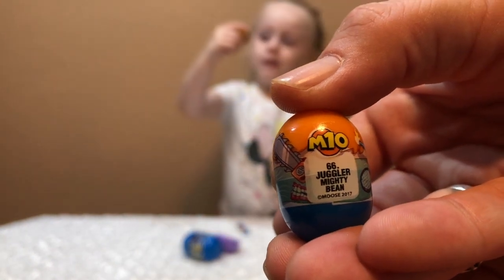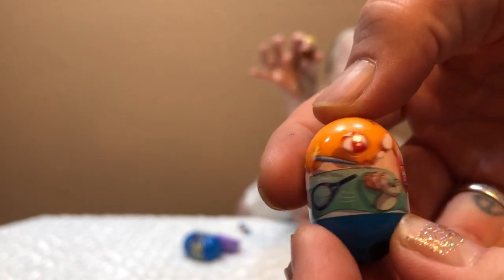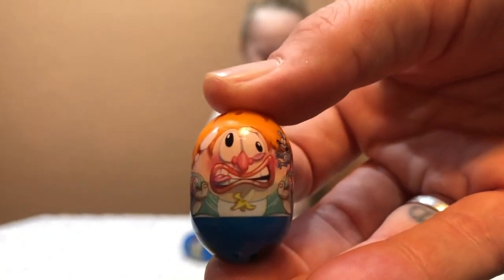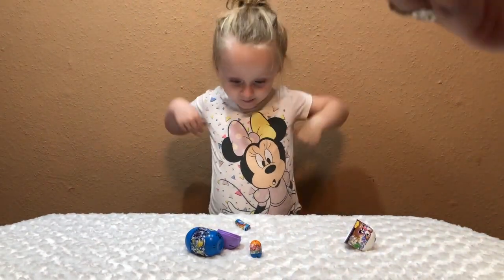Orange! Who's on here? You've got a banana peel, a rat, a chainsaw. The name is Juggler — Mighty Bean number 66. He's got a tennis racket, a ball, and a flame. He just juggles stuff!